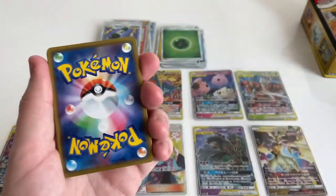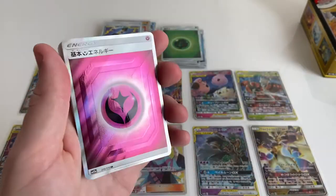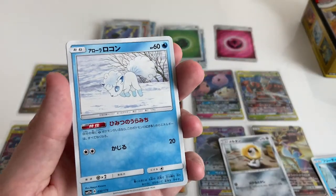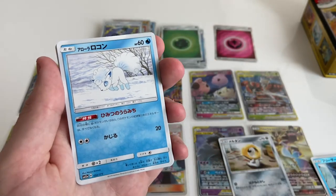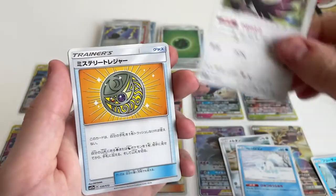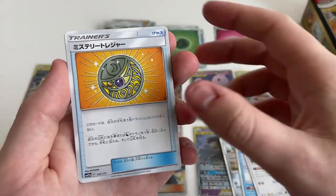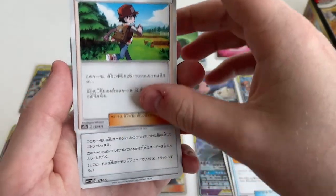Right, last one — what are you saying? A nice little water energy. Oh, that's the secret rare — Alolan Vulpix. So good, I do like the Alolan ones. Got that in reverse as well — really nice. Bird thing. Red running away — red fleeing from his problems.